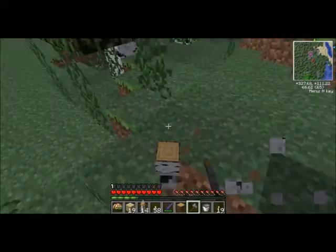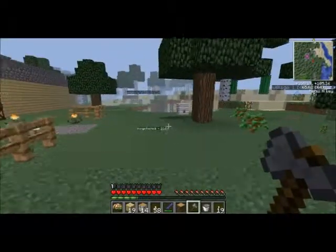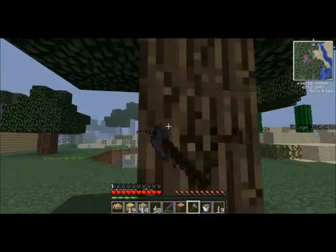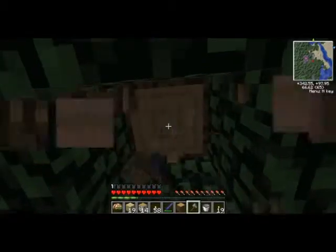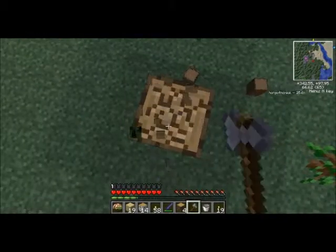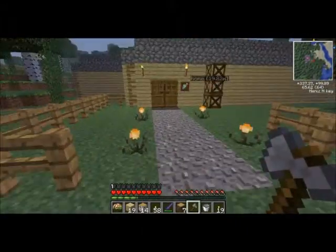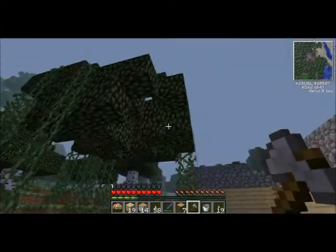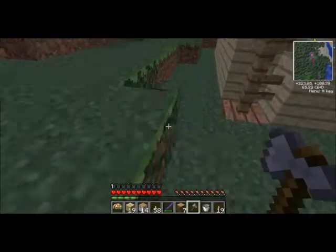There's a spider picker-upper thing — angry spider — but success! Down the rabbit hole I go. I need to make a scoop because this hive is in my way. Oh, it's a ruby! They just changed the textures on rubies.